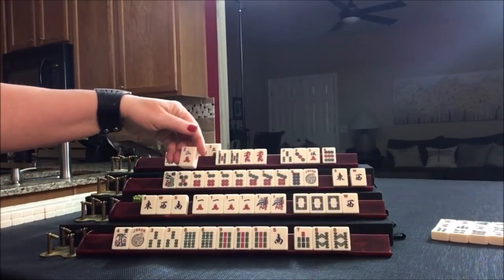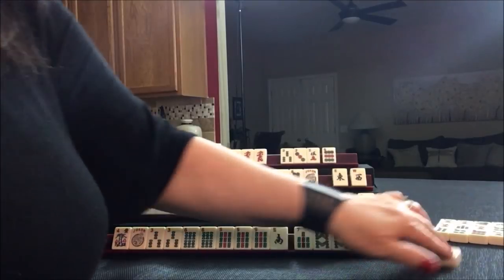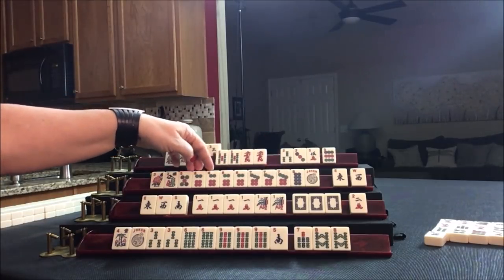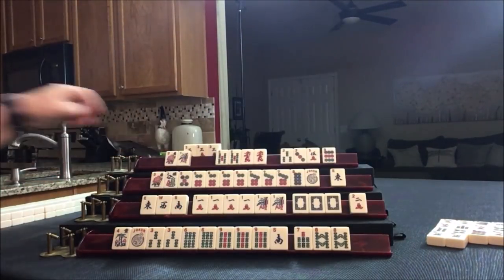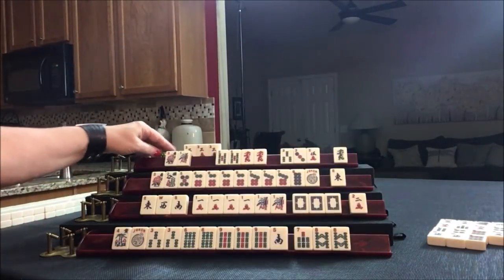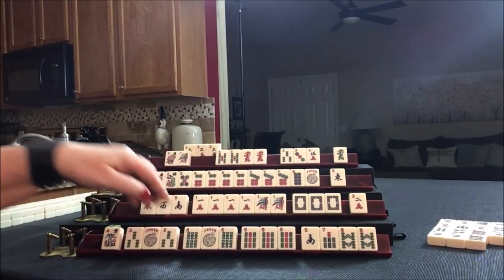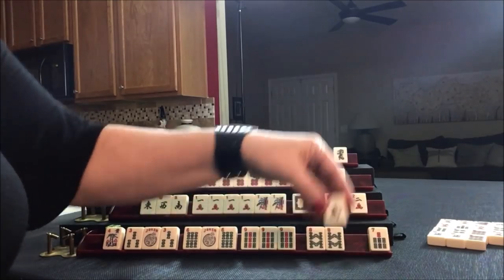Here we're playing 3, 6, 9; like numbers or quint with like numbers; consecutive run, maybe a quint; and here little odds. Two crack — I don't think we can use this. We don't need the west. Flower — let's get rid of these winds, west. Green — that's not going to be helpful; let's get rid of the 9 dot though, they're all out now. Joker, joker — that's good. These are all going to be kongs — kong, kong, and kong. We need a pair: 3, 6, 9 — this is the fourth hand down. All these can go away. This is joker bait — let's discard the south.